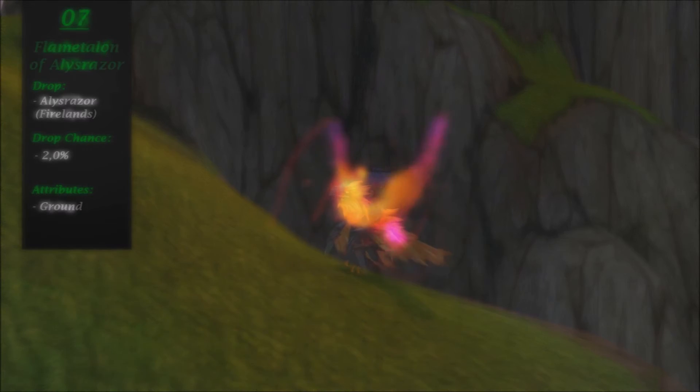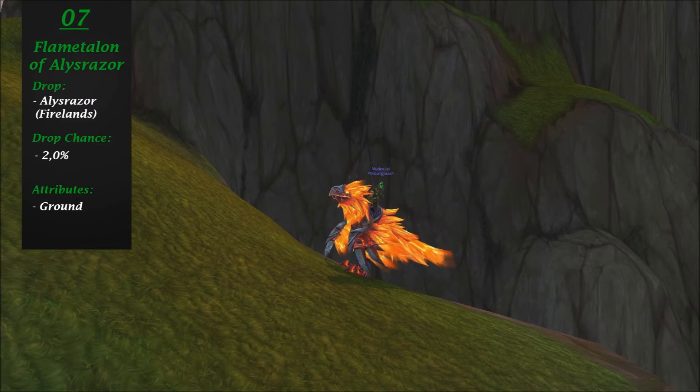Moving on to number 7. Spot number 7 goes to Flametalon of Alysrazor, the second mount from Firelands. I decided to put both Firelands mounts on this list as they are quite different from one another, and this one actually looks a bit better than the other one, in my opinion. This is only a ground mount, but it's still really awesome. It also has two other mounts that use the same model: the Void Talon, the purple one, and the Raven Lord, which is bluish. All three are actually drop mounts, but I prefer this one. There aren't really any bad things about it, except that more than one mount uses this model.